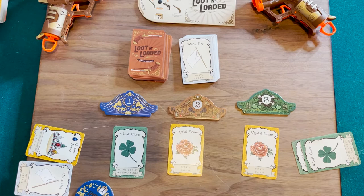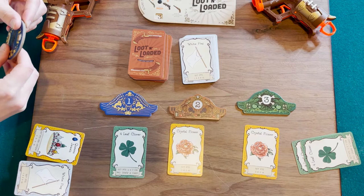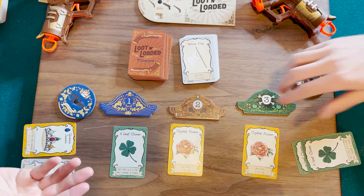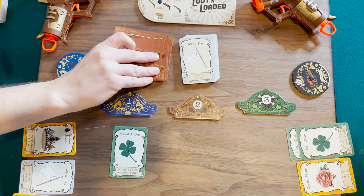I am going to go for the crystal flower probably. Zach is not going for crystal flower, but okay — one, two, three. You didn't even go for it? No, I told you I was going for the crystal flower. I was afraid you were going to duel me.